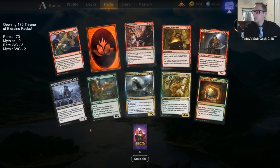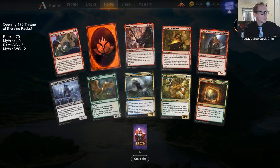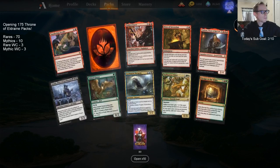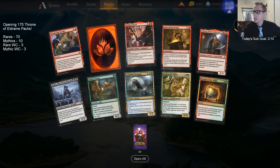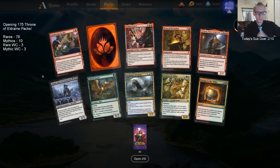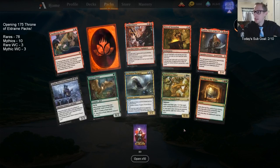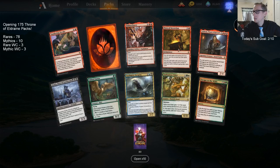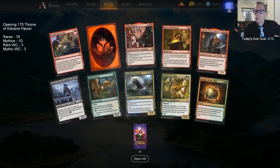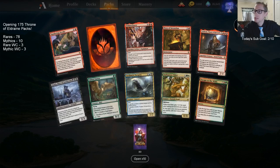We got one mythic and one mythic wildcard out of 10 — that's pretty good. One mythic, one mythic wildcard, and eight rares — math checks out. Fey Burrow Elder — I'm excited to play that card, especially with Fires of Invention. Tor Brand for Chandra tribal sideboard. Our third Ayara — that's what I want for the mono-black deck. Third goose — our third Ember Cleave as far as mythics go.